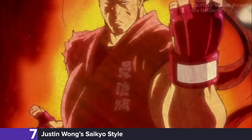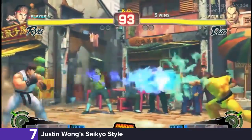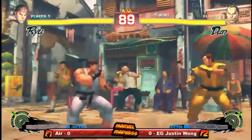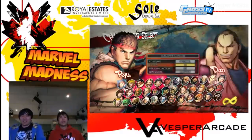Dan Hibiki can be summarized in two words: joke character. With weaker versions of everything Ryu has to offer, there are few situations in which Dan is viable. And as a character whose gimmick involves taunts, picking him can be seen as, well, a taunt itself.